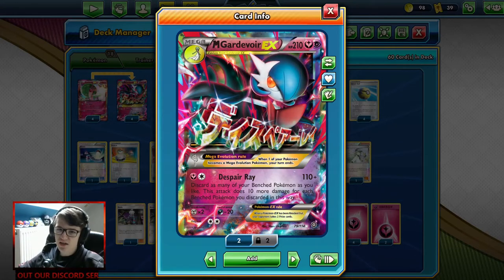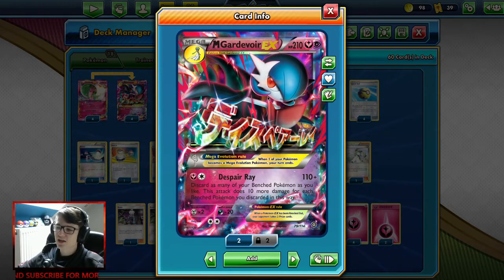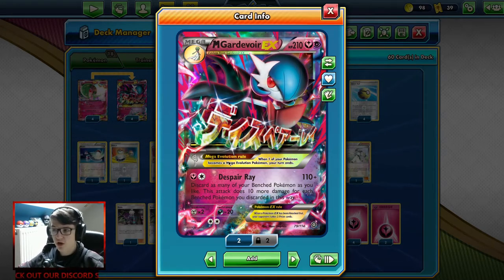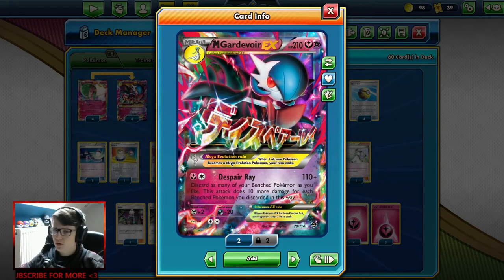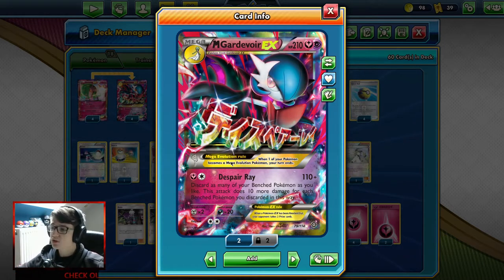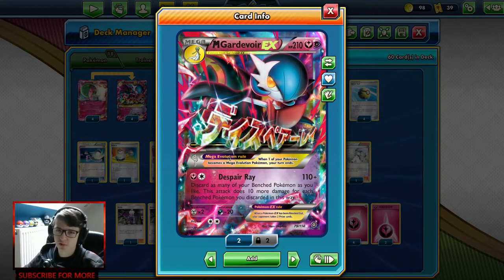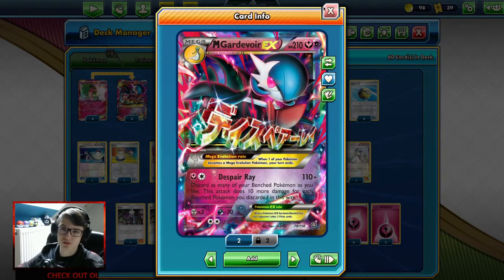How's it going everyone? My name is Roskai and today we're going to be taking a look at Mega Gardevoir EX. This card is one that was on the ladder when I first joined the game, around 2019. It was a pretty alright card, but as a noob, I thought it was bad, because plus 10 damage for discarding your benched Pokémon is just not enough. Of course, there are Pokémon that take advantage of going to the discard pile.